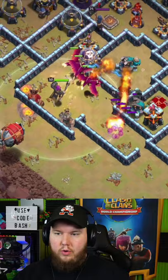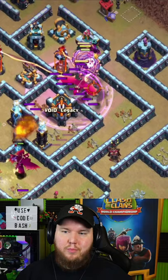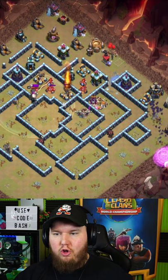As that Blimp lands on the Town Hall, I'm going to rage it up with the Balloons to take it down. Once the Dragons get the Scatter Shot down, in come the Bat Spells — we're going to do a little Bat Wave through this base.